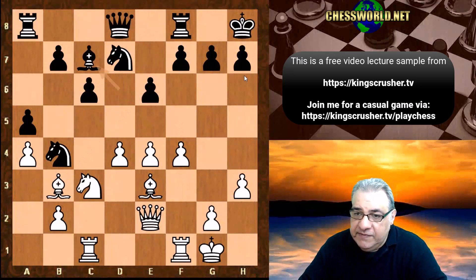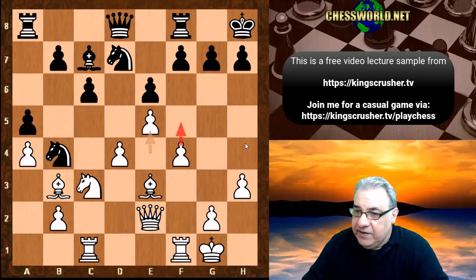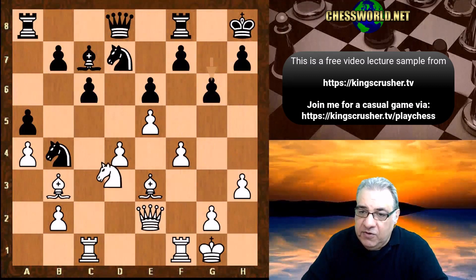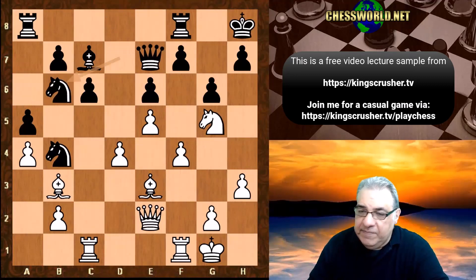Bishop c7 and now e5, making sure there's no e5 reaction from black. We're still going to play for f5. G6, trying to dissuade f5 — discourage it. But now knight e4, getting a really nice position. Knight g5, knight b6. Black has the d5 square to play with at least.